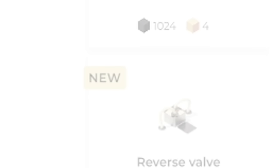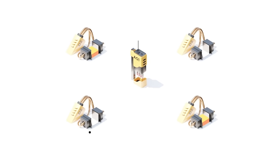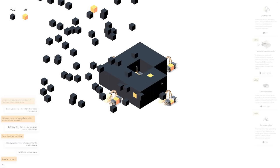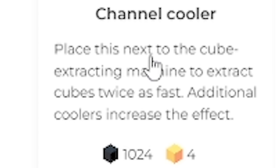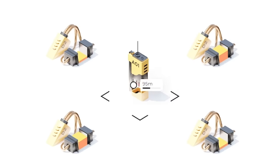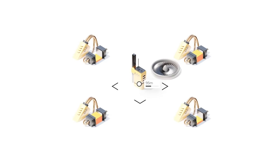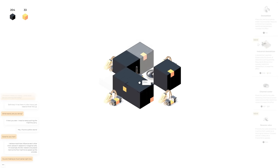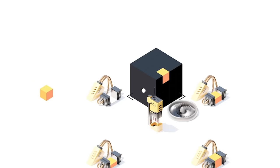They require quite a lot of different resources though. So let's get the stone up to like a thousand. These have run out of the yellow cubes so keep stocking those up, keep growing all of them. Enjoy the corner ones — look how quick they are compared to the middle ones. Right, now we've got some stuff we can buy. We've got a channel cooler: place this next to the cube extracting machine to extract cubes twice as fast. So the extractor is this one — will I lose a square if I do that? I'll put it like there. Oh that is twice as fast, that's way faster. But obviously we don't get a cube where that fan is, so we get less cubes but they come up way quicker.